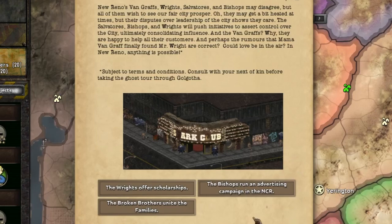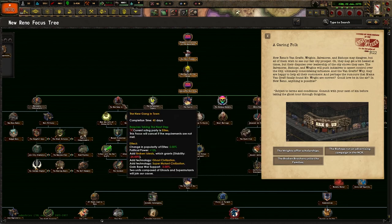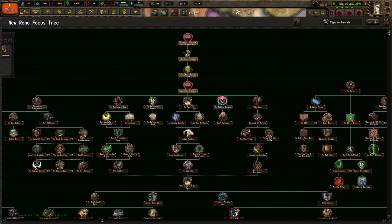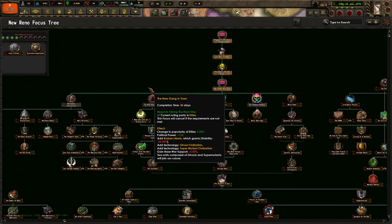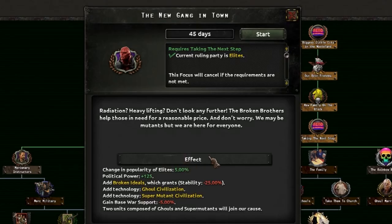Subjects, deterrents, and conditions — consult with your next of kin before taking the ghost tour. It's the Broken Brothers — unite the families, right — that's what I want. Yeah, that's Bishops, right. I'm trying to figure this out. If it's not, I'm perfectly content going down a different path. Okay, it looks like we're doing this then — the new gang in town. Radiation, heavy lifting — don't look any further. The Broken Brothers help those in need for a reasonable price. We may be mutants, but we are here to help.